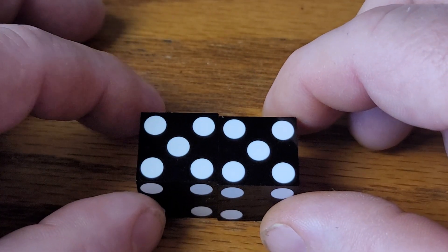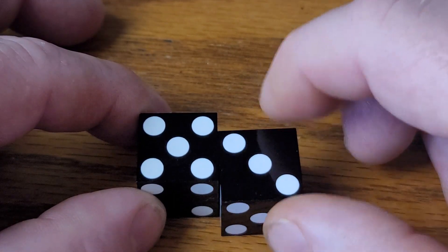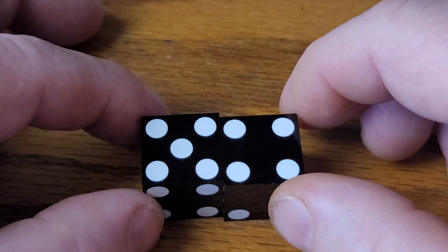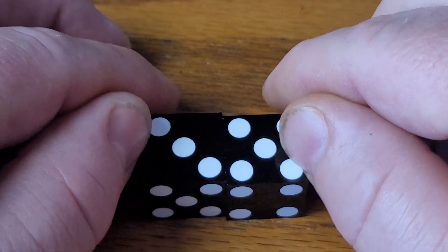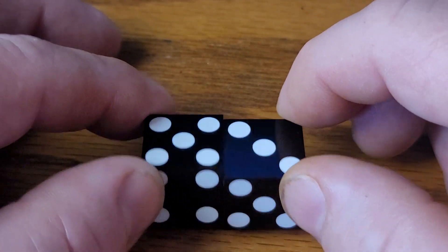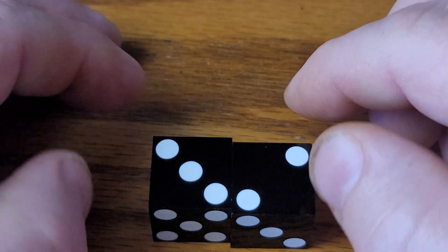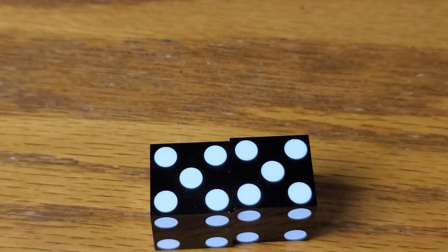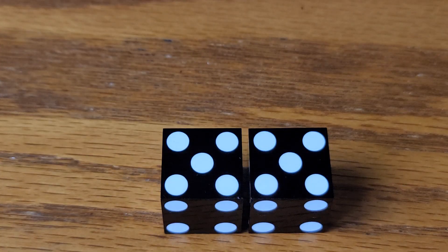Going back to our original dice set, we can do a single pitch. I found you can single pitch one way or the other. If I single pitch the first way, we have five-four, four-two, two-three, and three-five. If I single pitch the other way, we have five-three, four-five, two-four, and three-two. That's all based off the first dice set, giving a total of 16 different results.